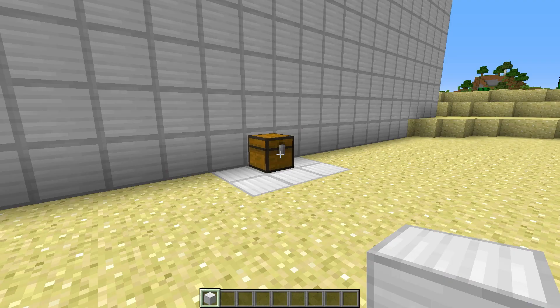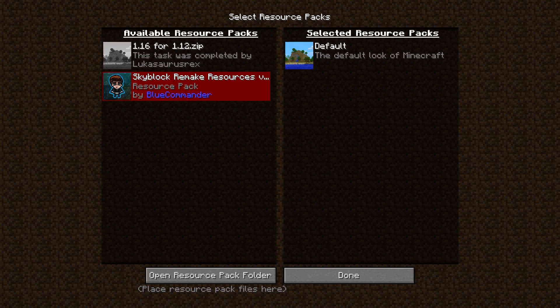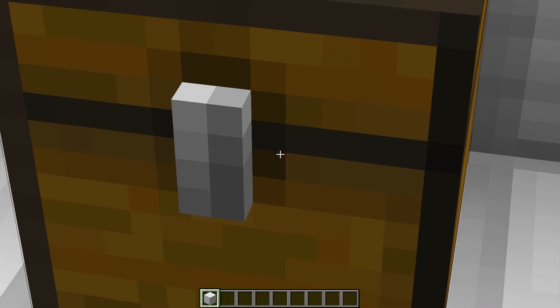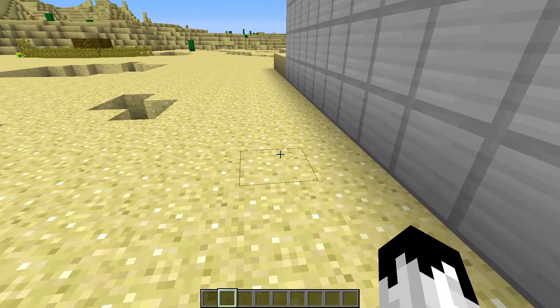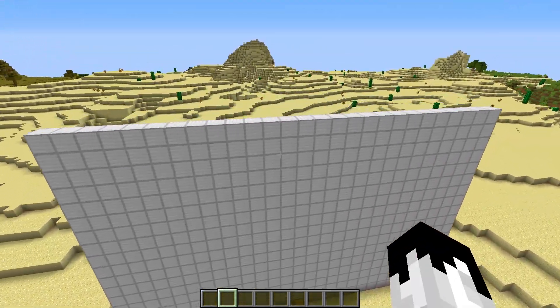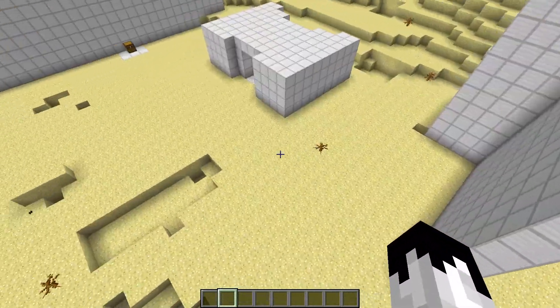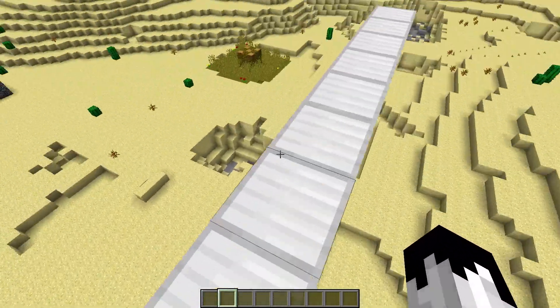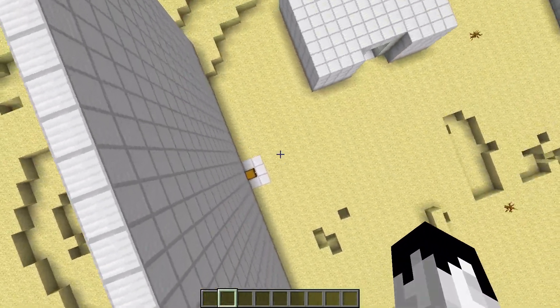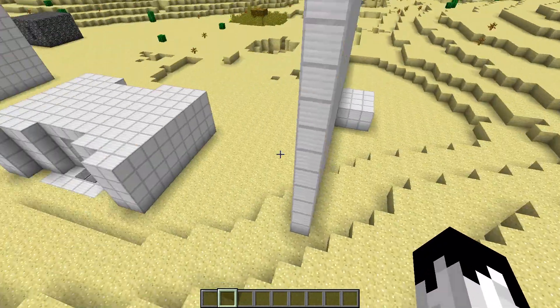Number three: we have the explosive chest. As you can see, I did not re-texture this — this is not a resource pack and not a mod. This is an oak chest, and when I open it, nothing happens. There is a dragon egg inside. You could put any item. Note you don't have to use iron blocks for these builds — I just like the way they look. You can use any solid block as long as it lets redstone current through.